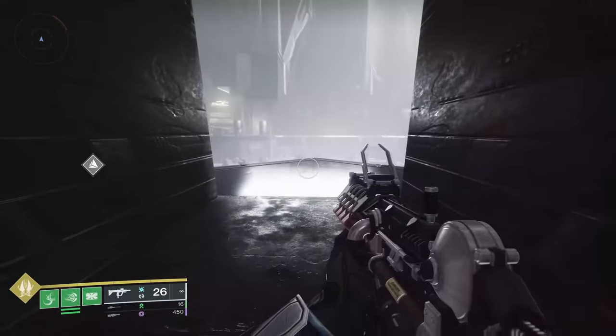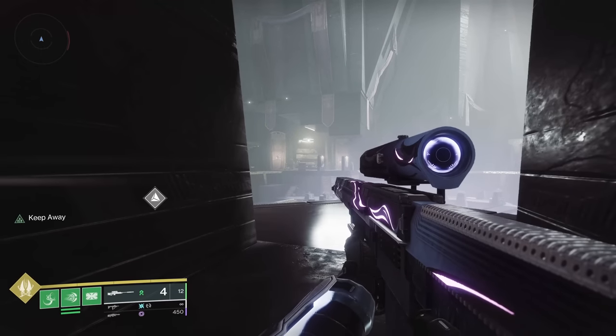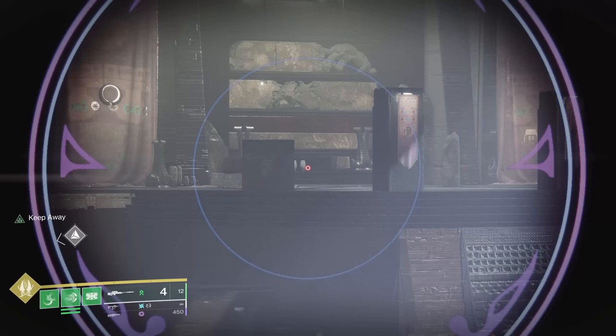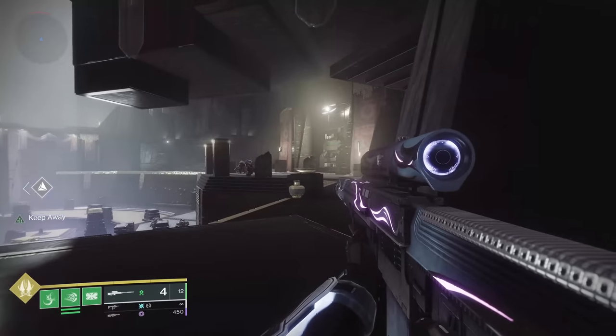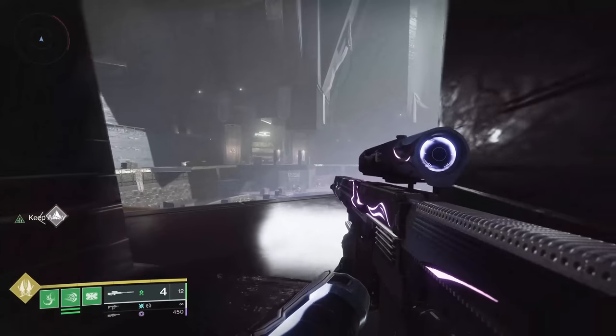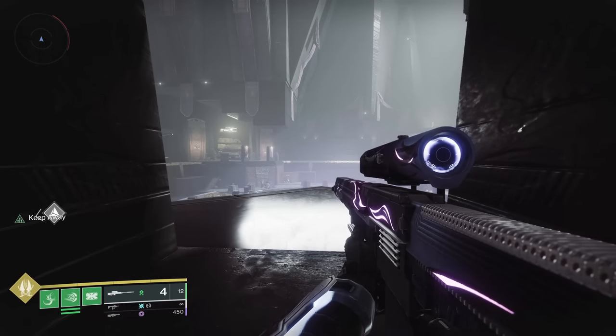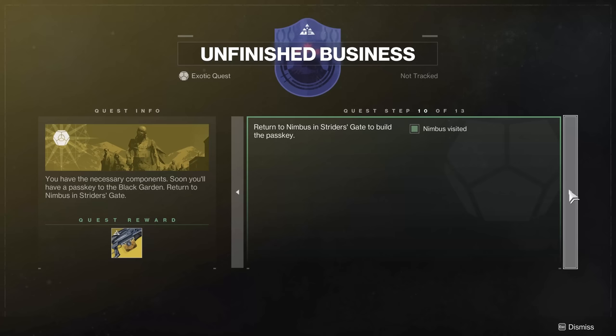This is the big room — there's a lot of enemies. When I got to this step of the quest, I cleared out all the adds and went to the left side of the room, but nothing happened. Then I came over to the right side and collected something right there at those jars — that's where I collected it. Whichever side of the room chooses to work for you, that's where you're going to get your Seed of Silver Wings to pick up.